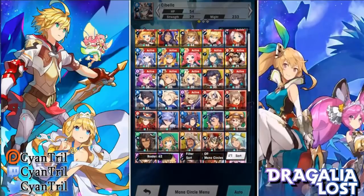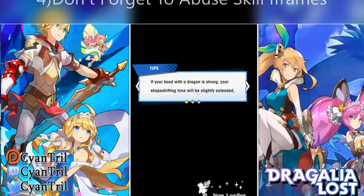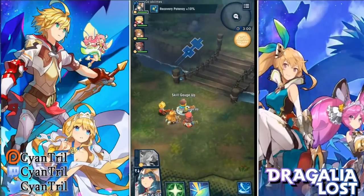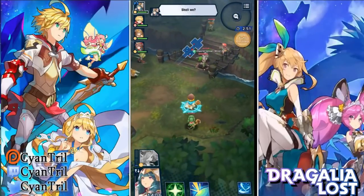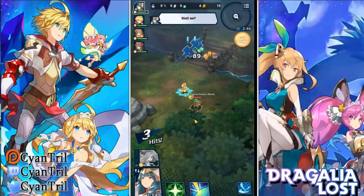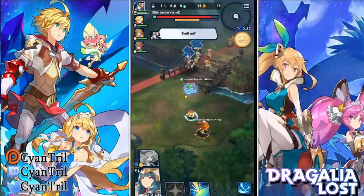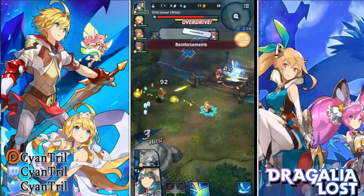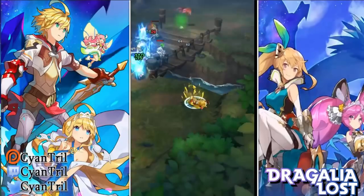The fourth thing I see people not do is more pertaining to gameplay: use your skills to iframe. I can't tell you how many times I've seen people get hit and then use a skill right after, when they could have just used the skill to dodge the attack. Generally any purple attack in the game you usually cannot iframe, but there are some exceptions depending on the height of your character's skill. For example, something like Radiant Savior, where you jump in the air, can actually be used to dodge some ground-based skills.